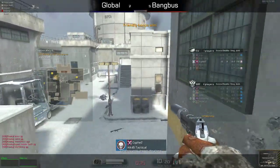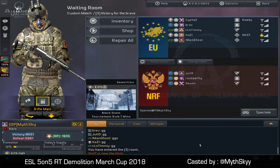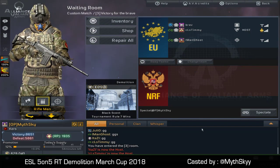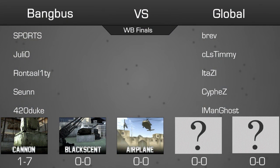As soon as Syphus spotted Sean there, it was all but done. A very good performance by Global — winning maps 7-1 and 7-5. 7-1 on Cannon and 7-5 on Black Sand. BangBus knocked down to the lower brackets where they'll be facing either Core 7 or Nerd Migos. So let's see if that match has been concluded already — which will also be the lower bracket finals.